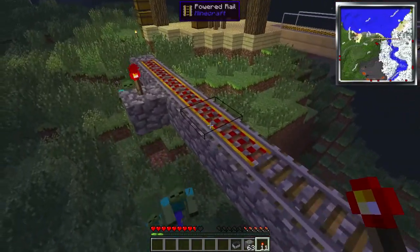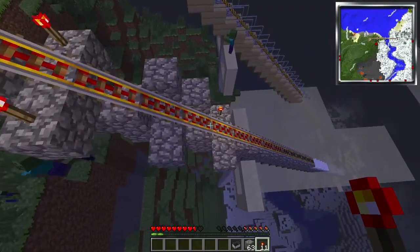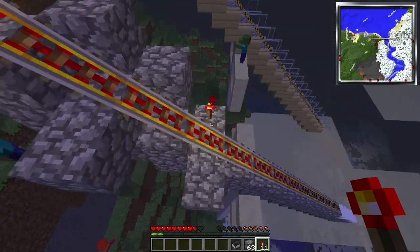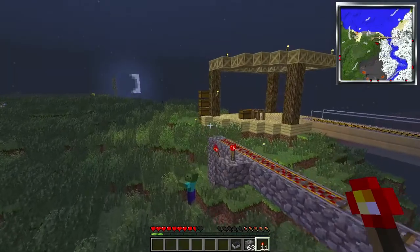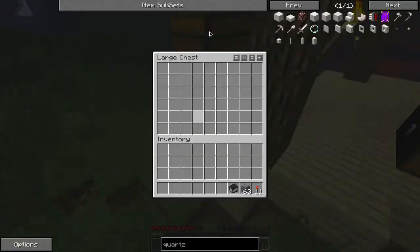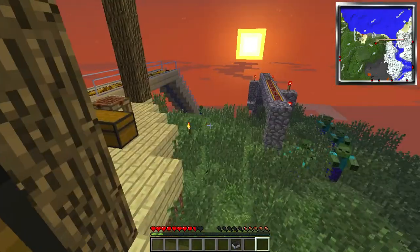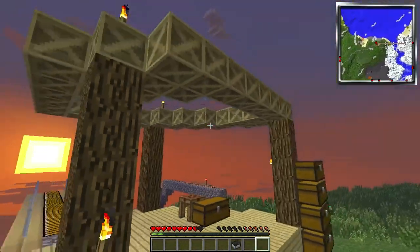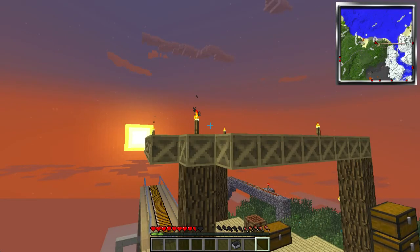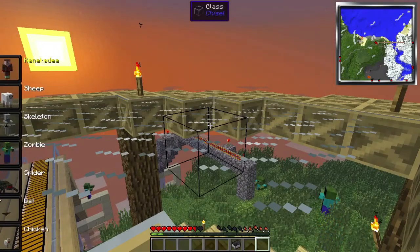These are clearly powered rails and they look normal. These, however, don't really look like they're powered. It's hard to tell if this thing is actually functioning. So I'm going to do the only thing I can do and do a test run. I'm just going to wait for it to be dawn so that these zombies burn up.